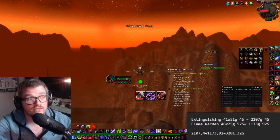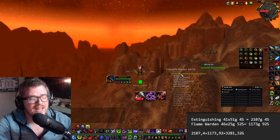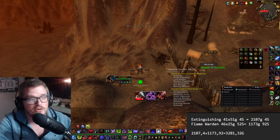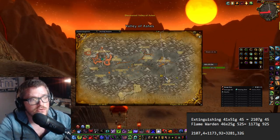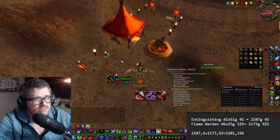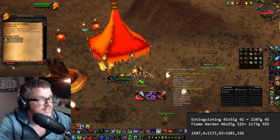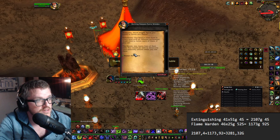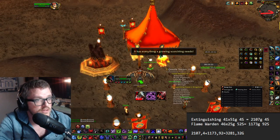Hello everyone, Sigler here — pork chef, you can call me whatever you'd like. Today I want to discuss an alternative way of farming gold during the Midsummer Festival. Basically what you do is fly around and speak to all the flame wardens in all the different zones.